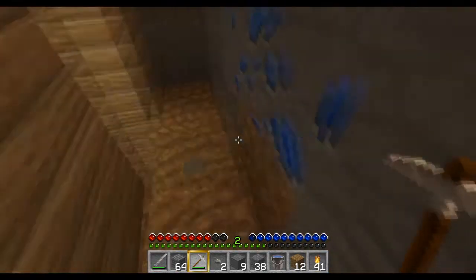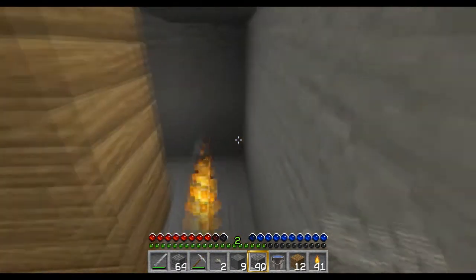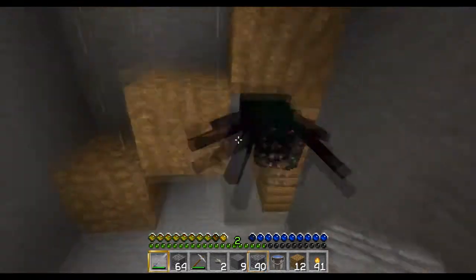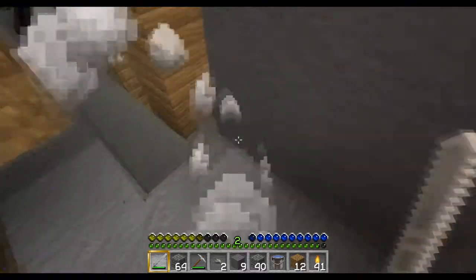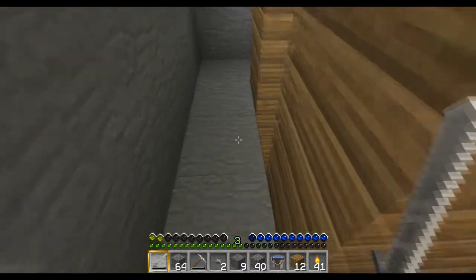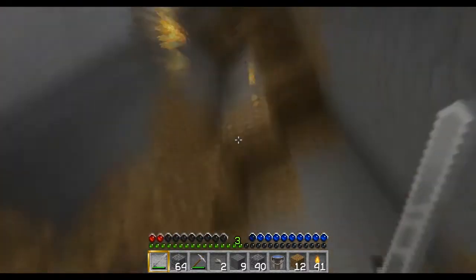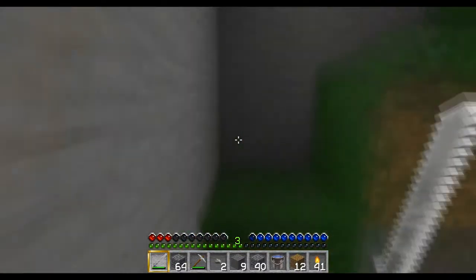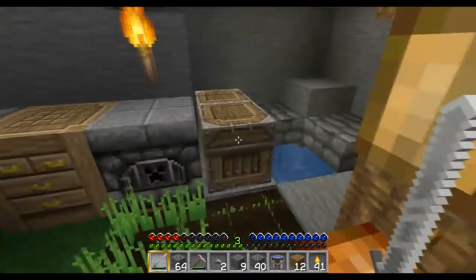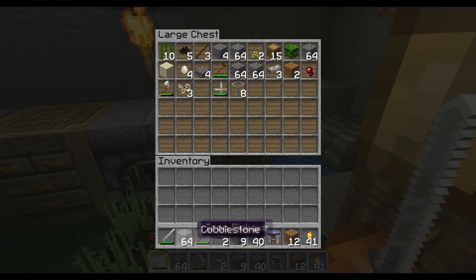Let's see what we can do here. I left my axe up top. This is not good — I'm getting out of here. Almost back, and safe. We got some string, so we can make a bow. That's good. Let's drop off some cobble, keep our dirt. I don't have hardly any iron at all.